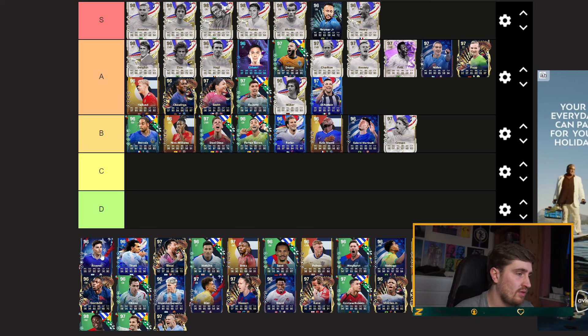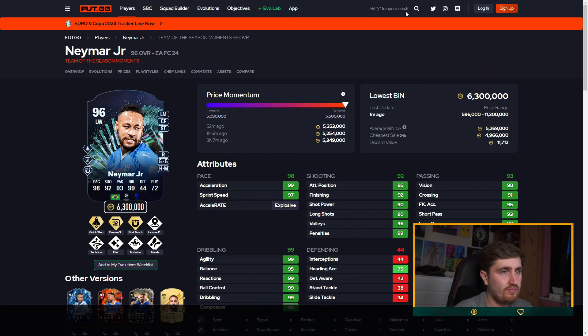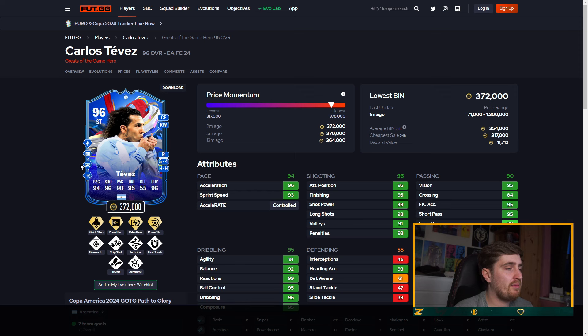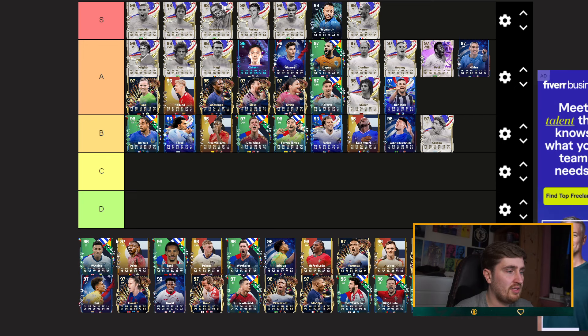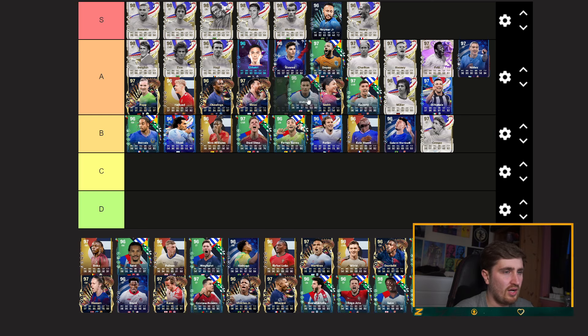Alvarez — finesse and rapid, and he's a really good card. Tevers — quick step, press proven, he will be good, but I wish his play styles included something more. Messi — probably low A tier at this point.